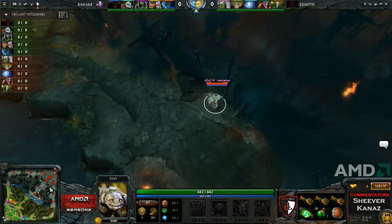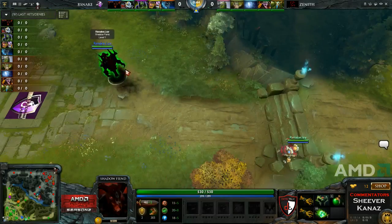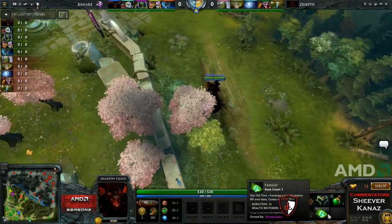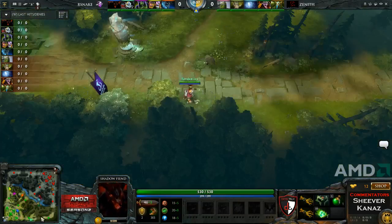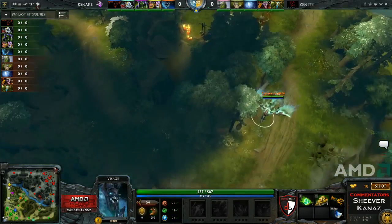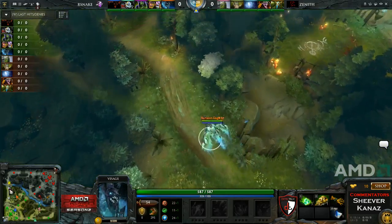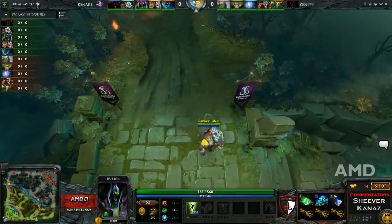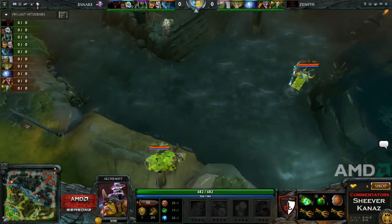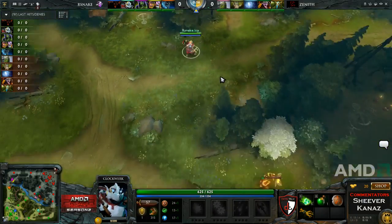Rattlesnake on the Radiant side. Luo on the Shadowfiend currently hanging out in the bottom safe lane — looks like he might be going mid. Icy is down there on the Clockwork as well. Sagam is going to be on the Visage, looking to be up in the top lane. They're going to run an aggressive tri-lane with Kabu on the Rubik, and finally on the Alchemist. Luo will be in the mid lane on that Shadowfiend.